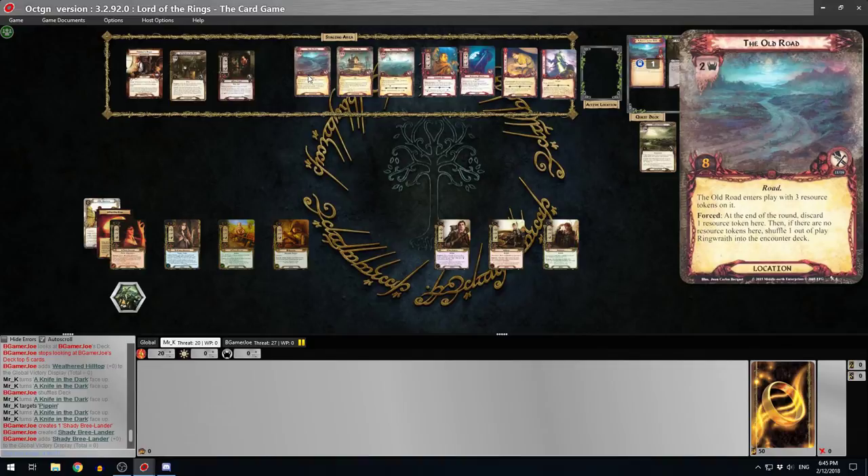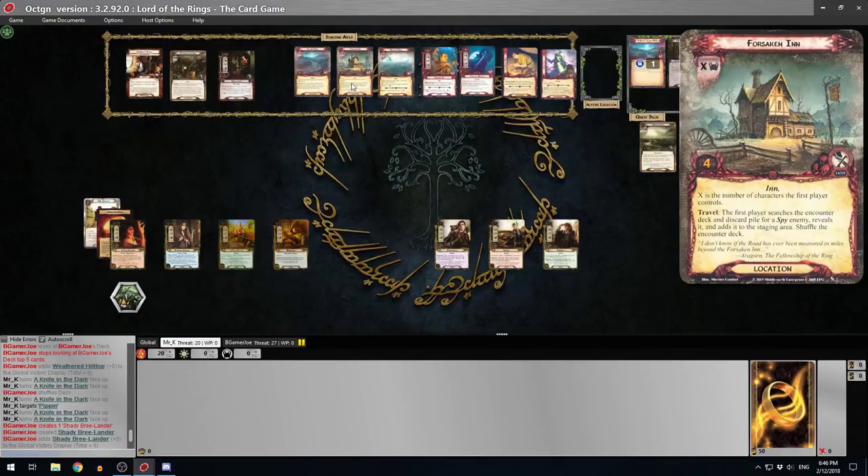Let's have a look at the locations. The Old Road is a 2 threat location with 8 progress. It enters play with 3 resource tokens on it. Forced at the end of the round: discard 1 resource token. Then, if there are no resource tokens here, shuffle one out-of-play Ringwraith into the encounter deck. I don't remember this being a problem except for the 8 progress - you can get stuck there for a couple of turns if piled up with threat.